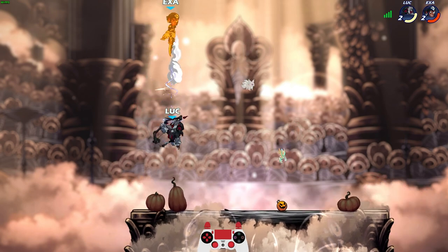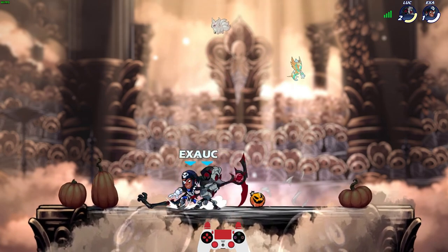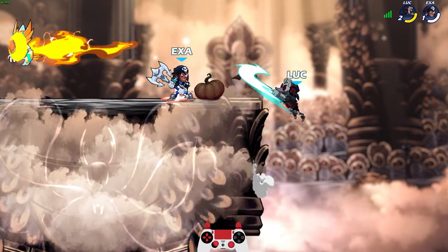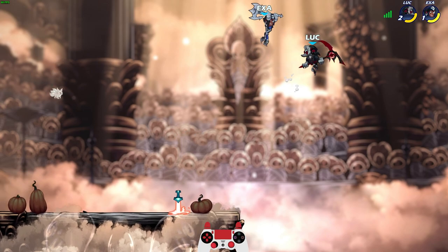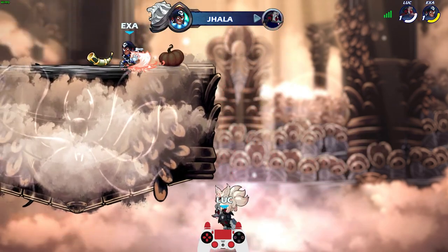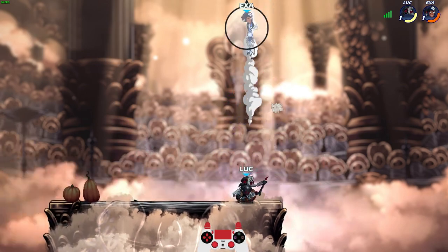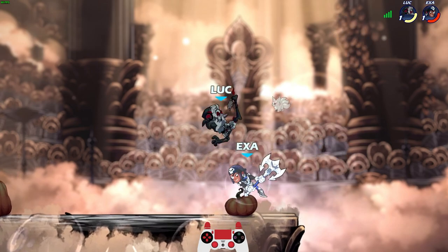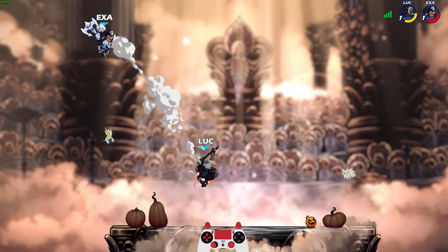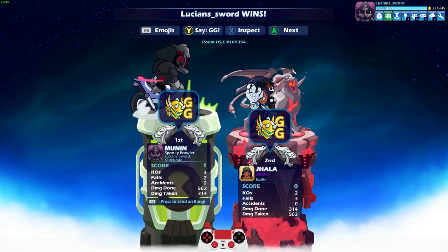I think my neutral sig on bow is even better than Jala's sword neutral sig — mine is bigger. I ain't gotta go down there, you gotta come to me. That was a nice down air — I didn't expect that, good play. But we've got a big damage lead here and she likes to float above us, which is never a good sign if you're trying to win. GG, well played — that was a good game.